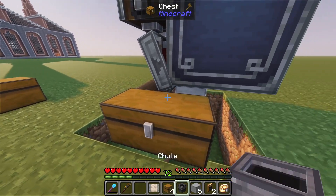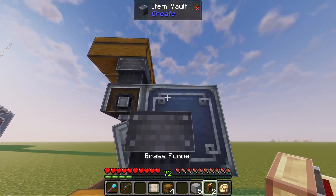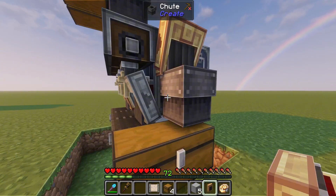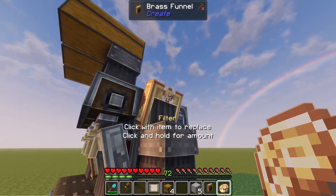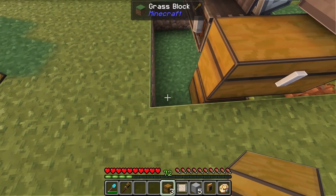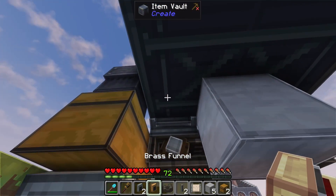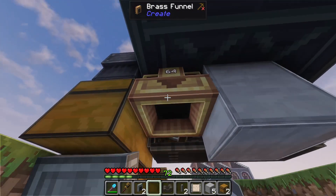To more easily access the precision mechanisms, we'll place a double chest here with a chute and a brass funnel outputting onto it. Then we'll filter this to only let out complete precision mechanisms. We'll also place a double chest here for the random salvage.